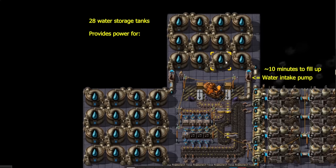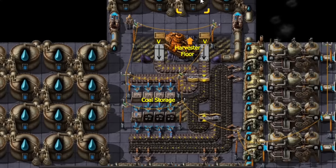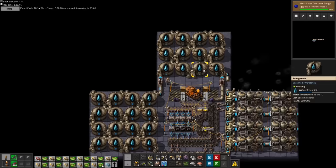All that water won't do us any good if we don't have the coal to boil it into steam, so the center area is reserved for coal storage. In the future, that coal is going to come in through the harvester floor, and flow down to the boiler floor through the two wooden chests next to the teleporter. The priority splitters will make sure that if we have coal incoming, that will be used first, and any excess will flow into the 8 buffer chests. And if we don't have coal incoming, the 8 buffer chests feed out the coal to the boilers instead. At the moment, our 650k water storage is about 80% full, which will probably be enough to get us through this warp zone entirely.